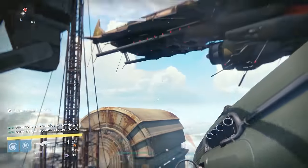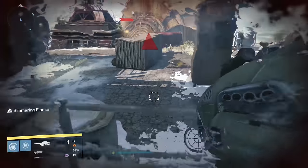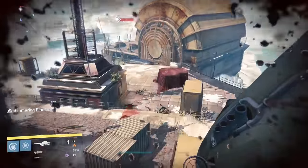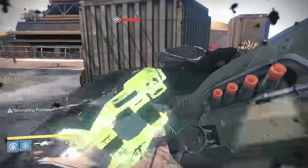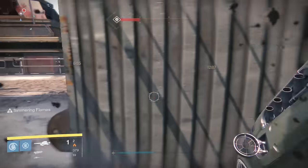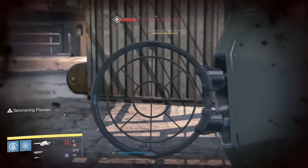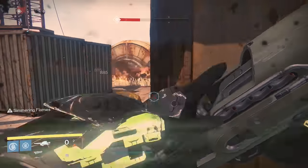Dragon's Breath sees a return modified from its Year 1 stats. In Year 1, the weapon used to hold 3 rockets, fired them incredibly slow, and left a Solar Grenade in its wake. However, in Year 1 enemies were tuned to dodge AoE, so the only time it was useful was against bosses. In Year 2, the Solar Grenade has been replaced with a much larger AoE of Napalm.